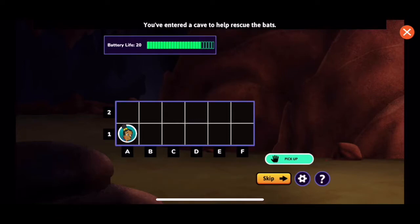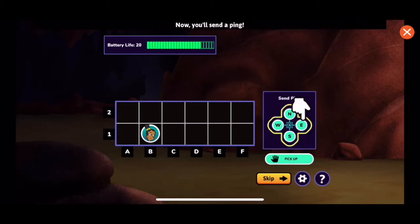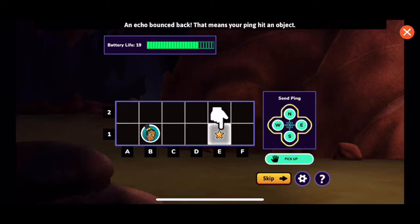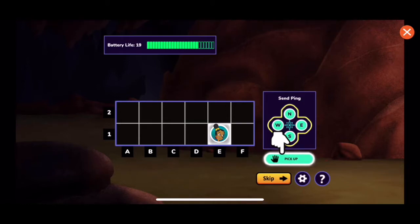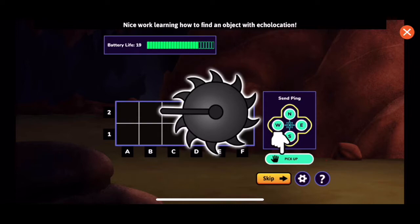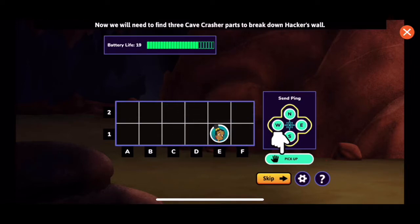You've entered a cave to help rescue the bats. Let's practice using echolocation to find an object. You can use the arrow keys, click, tap, or swipe to move. Now try moving one space east to B1. Now you'll send a ping — an echo bounced back. That's E1. Now find the pick-up button and click, tap, or press enter to feel for the object in the dark. Nice work learning how to find an object with echolocation. Now we will need to find three cavecrasher parts to break down Hacker's wall. But remember, there are other objects scattered about that might block your pings. Let's get started.